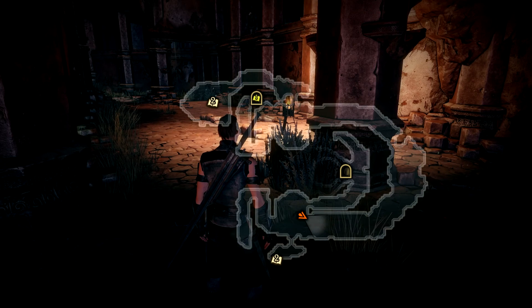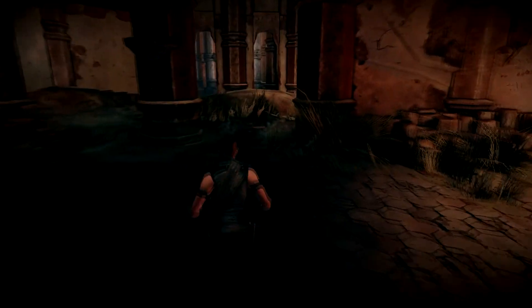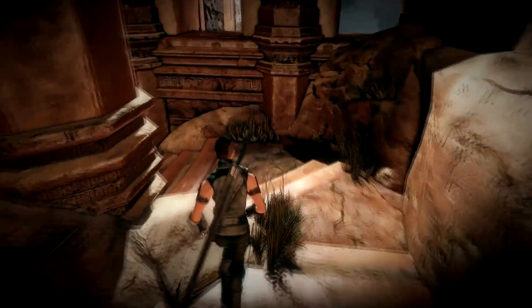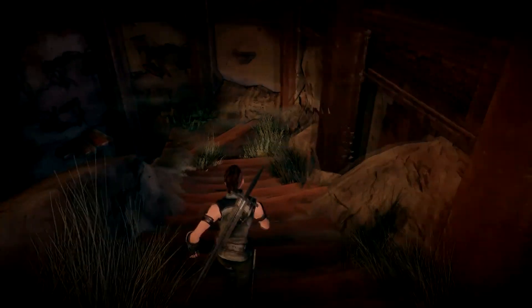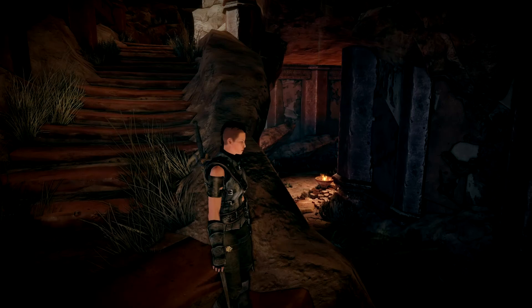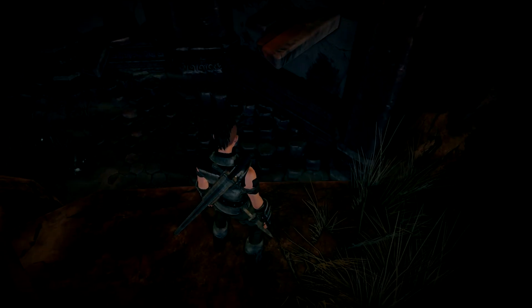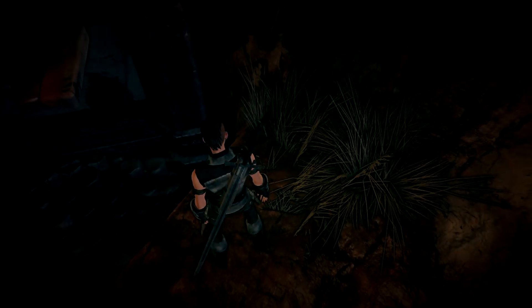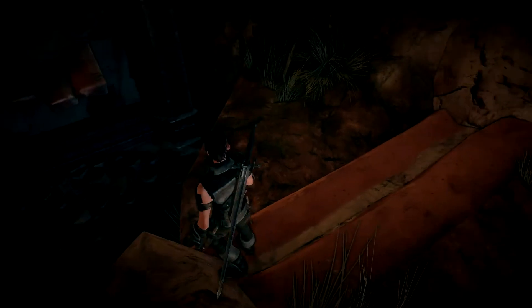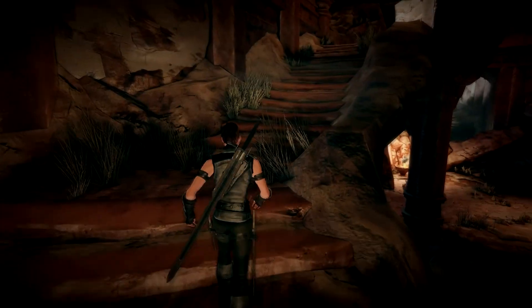So what do we have here? Let's go this way first just to check out the corner. How do we jump down? It doesn't look like we can jump down yet.